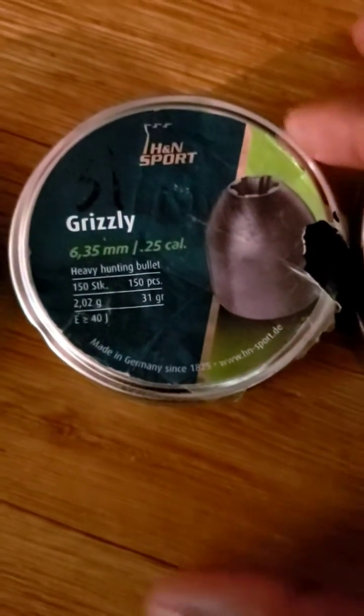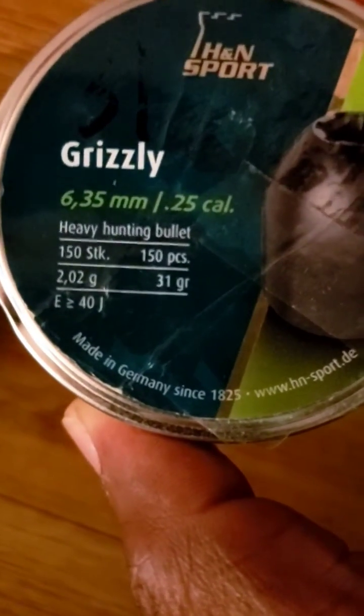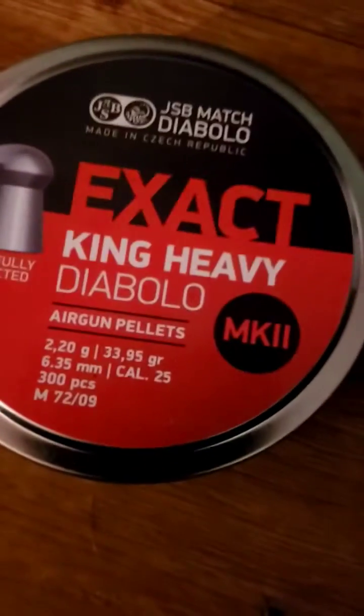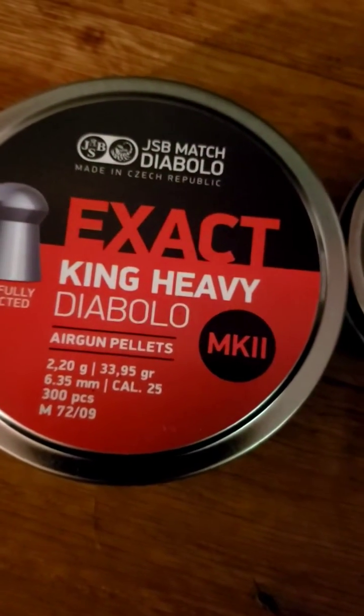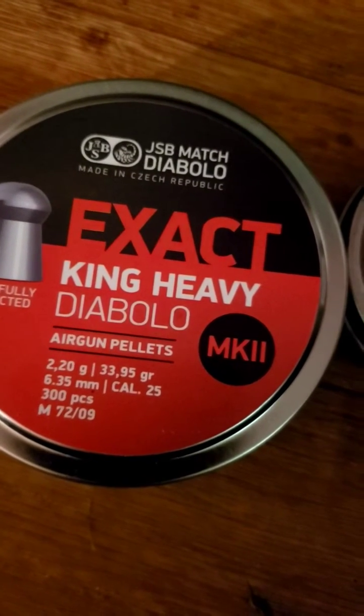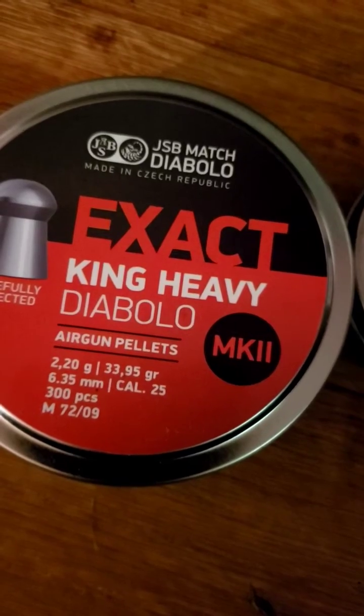The Grizzly — these also have a good ballistic coefficient because they're shaped like bullets. These are a flat 31 grams. And here's a good one: the King Heavy Diablo Mark IIs, coming in at a heavy 31.95 grams.